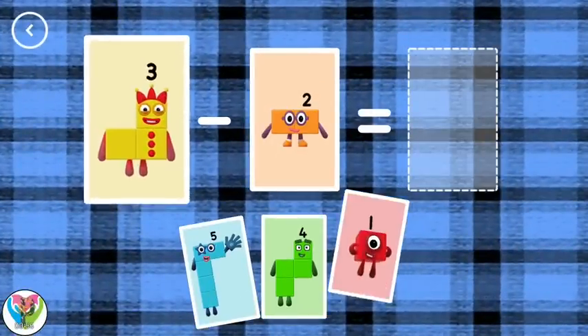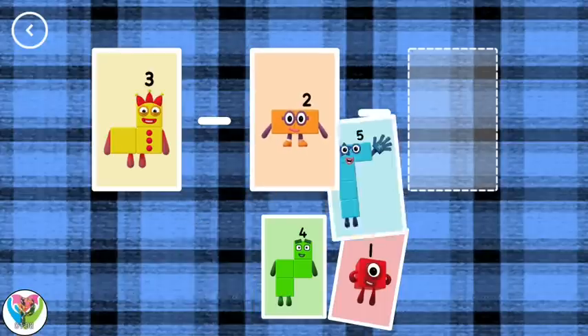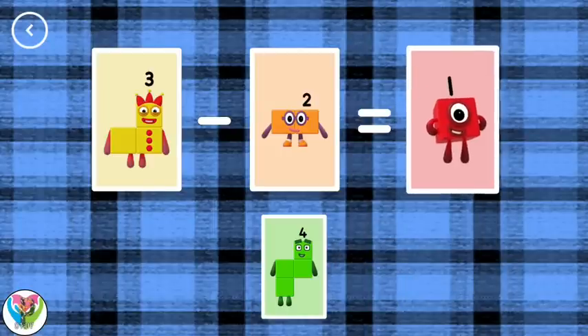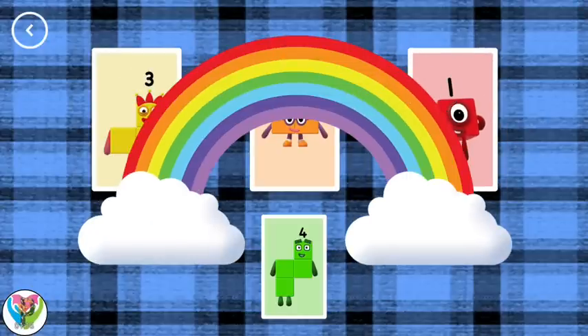If you start with this many and take away this many, how many are left? Five! Not this time! One! Three minus two equals one. That's a correct answer!